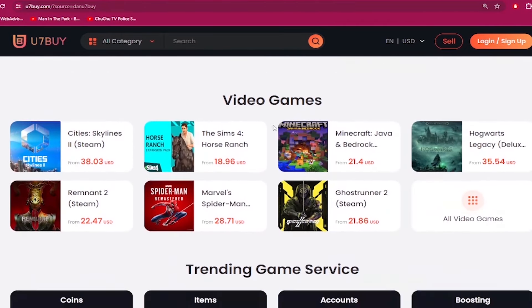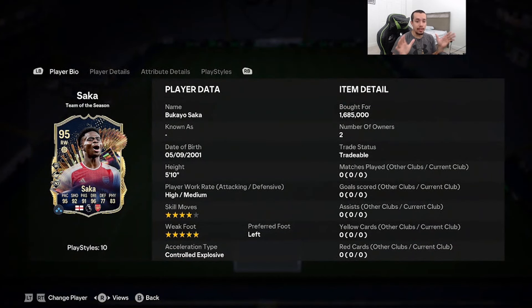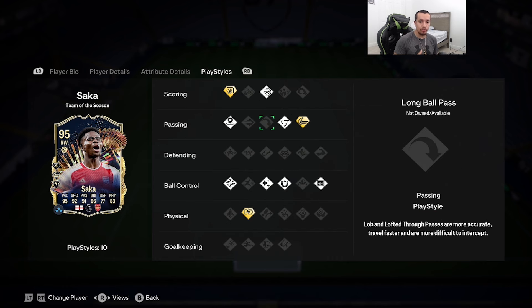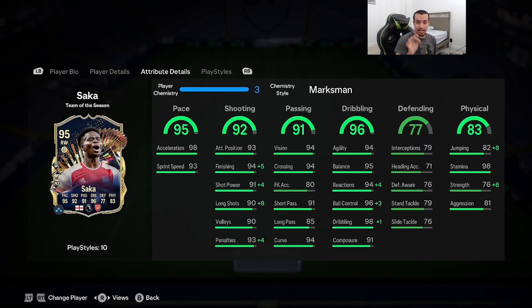Welcome to another video. Today we're going to review that 95-rated Team of the Season Saka, looking absolutely insane. 5'10" height, high/medium work rates, four-star skill moves, five-star weak foot, left-footed, acceleration type controlled explosive. 95 pace, 92 shooting, 91 passing, 96 dribbling, 77 defending, 83 physicality. Play styles include power shot, tiki-taka, inside forward, surpass, technical, flare, first touch, and press proven on basic, with relentless, whip pass, and finesse shot on gold.